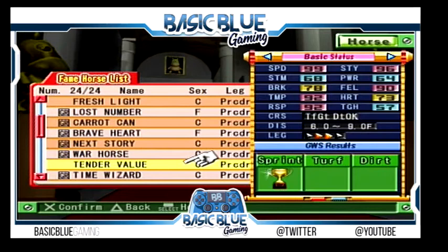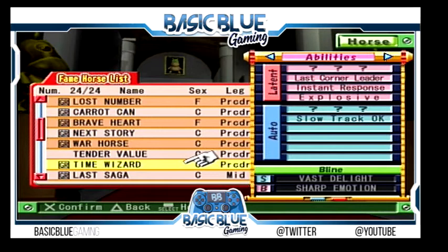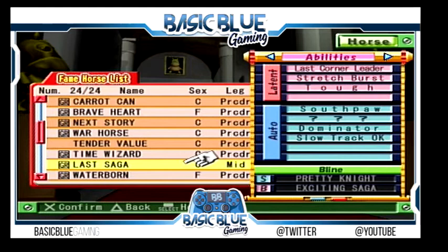Tender Value — I've got him back in the game but he's in there so I'll remove him. Time Wizard — never knew what distance he ran. Explosive, Instant Response, Last Corner Leader — really good abilities, probably should have played with him more. Last Saga — 6 to 14, 99, 96, and 90, decent abilities, all positive except for Southpaw which is unfortunate.